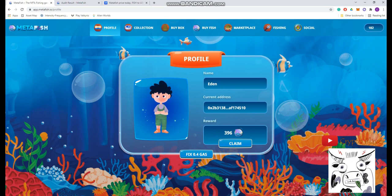Setting up is easy — just go to app.metafish.io and connect your MetaMask wallet. The game will ask you to choose a character: a boy or a girl. I chose the boy named Eden. It shows your current address and your rewards. If you don't know how to set up MetaMask, check my other video about that.